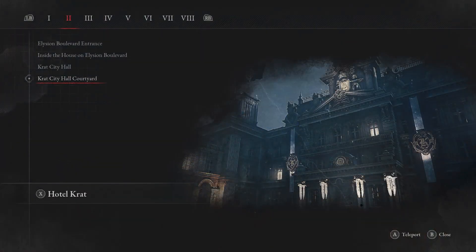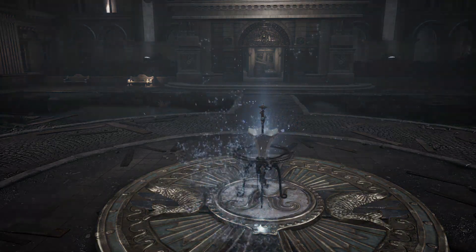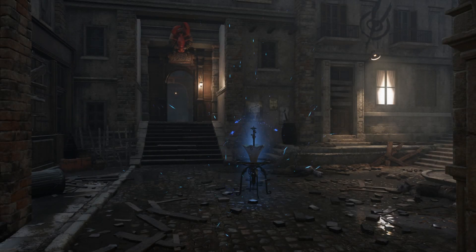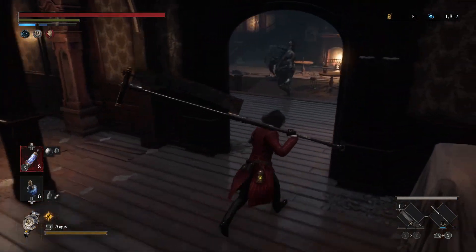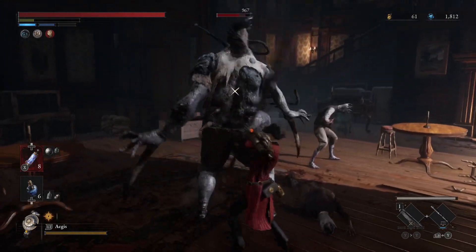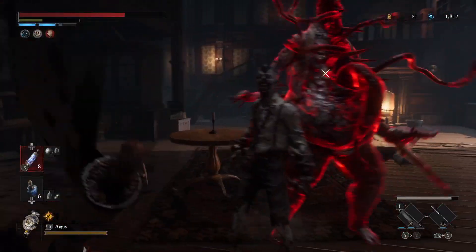So the next run I'm going to show you is over at Red Lobster, in the Malum District. For this run you can expect a little over 581 a minute, which is just over 17k in a half an hour and almost 35,000 in a full hour. I think the most difficult thing about this run is this starting sequence right here, because this guy can be kind of a pain, because then he gets his friends over.